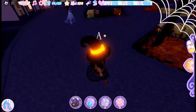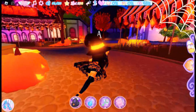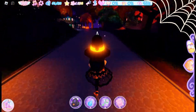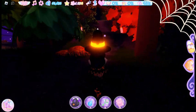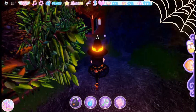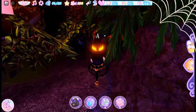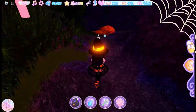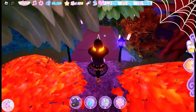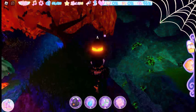For the next chest we need to head to the skeleton cave. To get to it, follow the path right outside the Wickery Cliffs town. Once you reach the wooden bridge, head up towards the left eye of the cave for the chest.